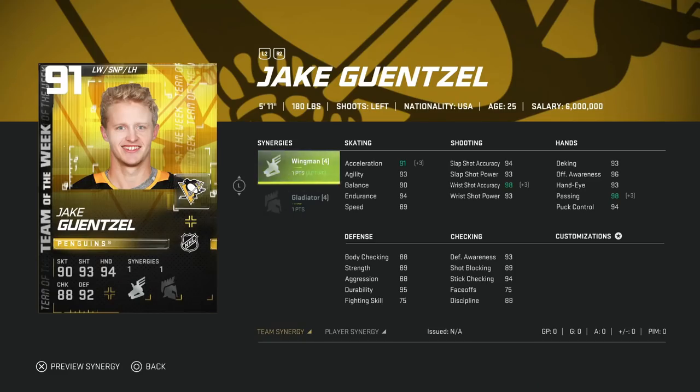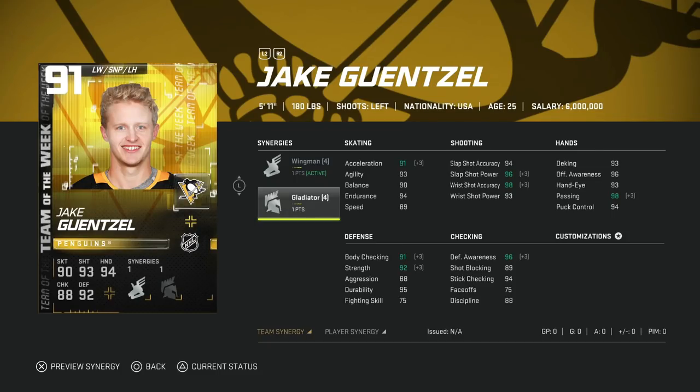Alright, let's get into the latest Team of the Week. We'll kick things off with the 91 Jake Guentzel with Wingman and Gladiator. With the lower 90 overall cards you kind of want to see higher-end speed, but 98/89 is fine. Wingman is one of my favorite synergies for wingers because of what it does to acceleration, wrist shot accuracy, and passing. His acceleration can get to 95 and speed up to 92, with shots all in the mid-90s and wrist shot accuracy up to 98.